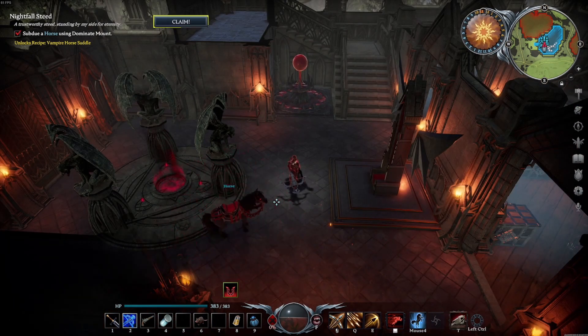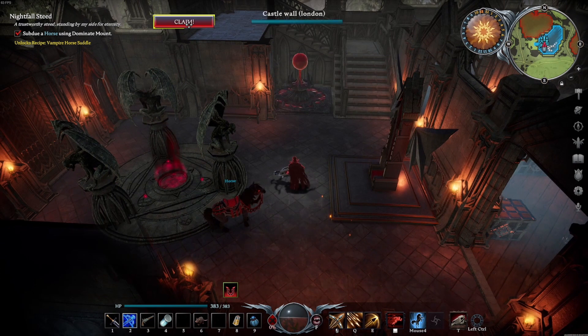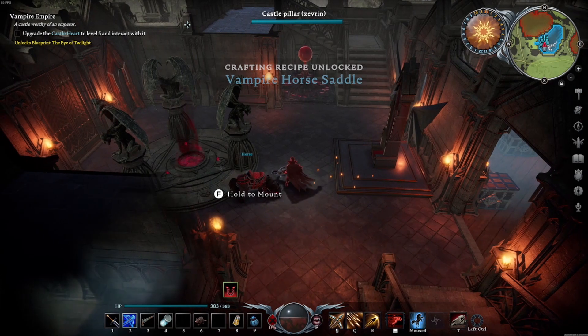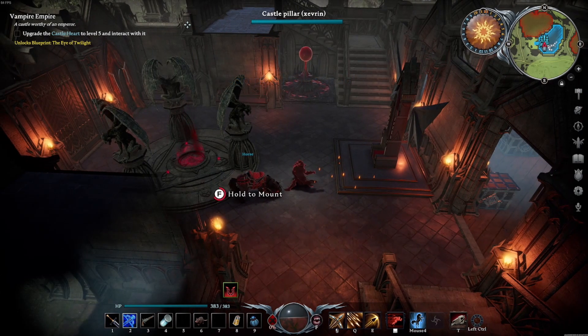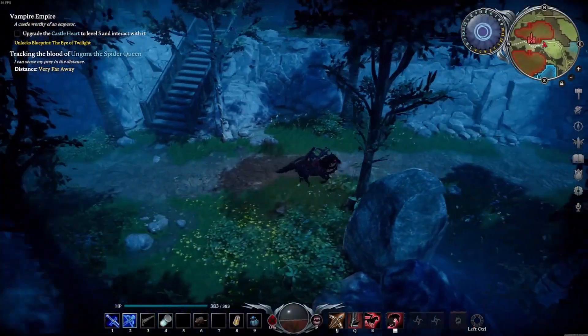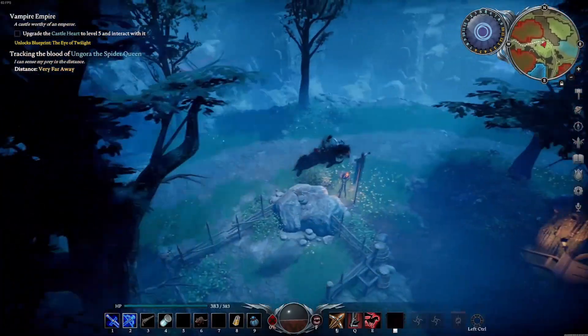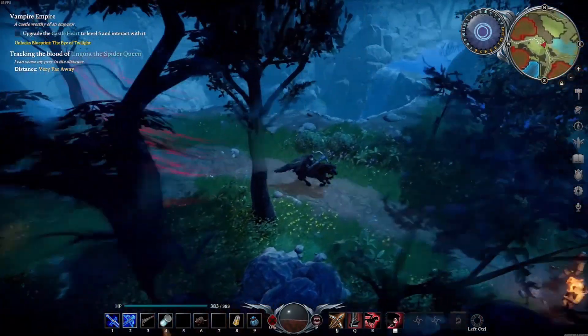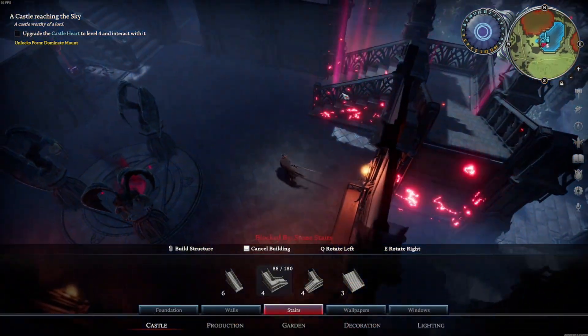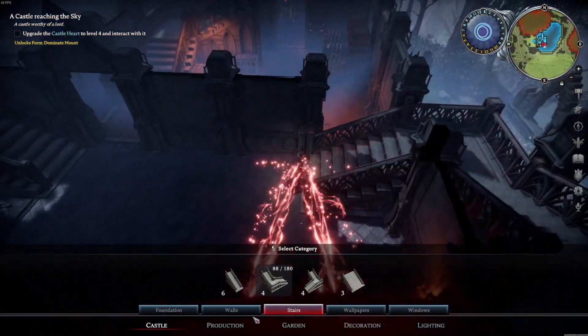There is a new spell which allows you to dominate mount. This lets you bind a horse as a familiar and adjust its appearance to suit your vampiric style — the new cosmetic changes looked really badass. In addition to the makeover, the new horse can now be summoned to you if you're not in combat, and it gains a double jump that helps with traversing through the world. All around, these are welcome changes.